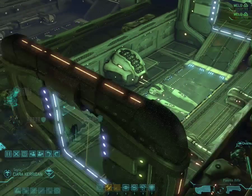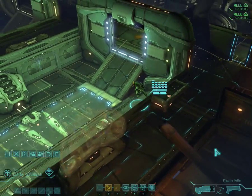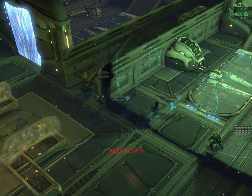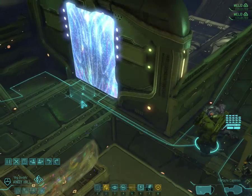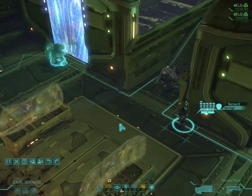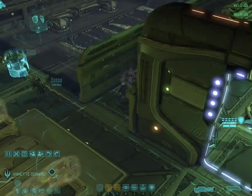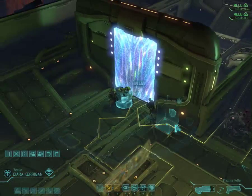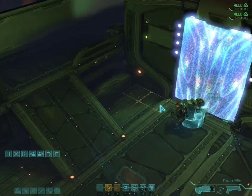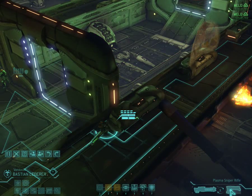Okay, you go on Overwatch. Kiara, gonna send you here. Let's have you here. David, here. Alright. Let's move Razin — where is Razin? There we go, right over here. You can move here, and Bastion, you just go on Overwatch from here with the plasma.